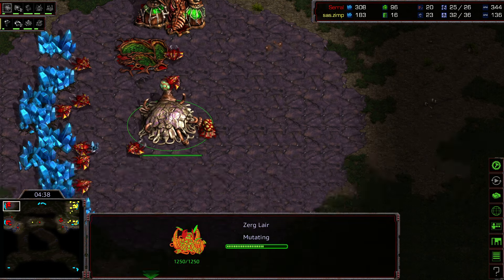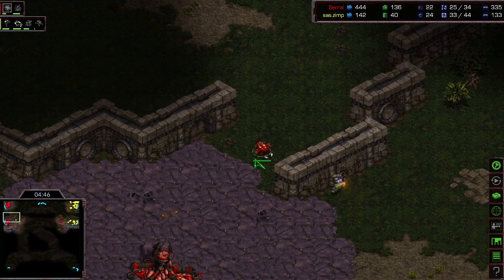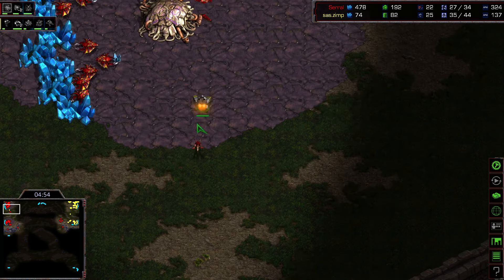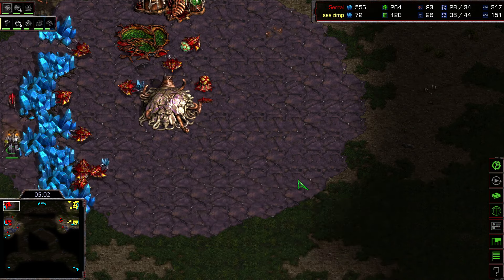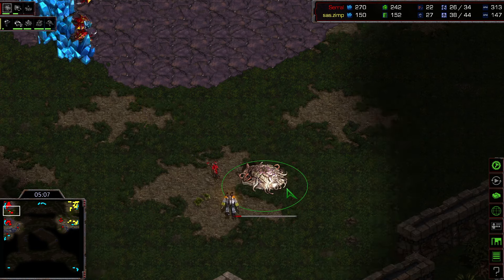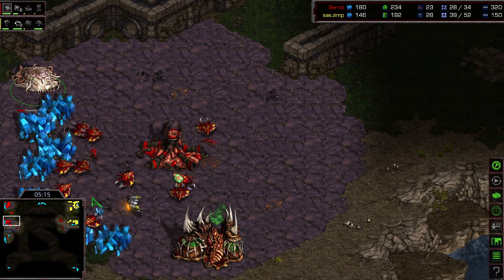Let's check Serral's main once again. Tier 2 is about to get finished, but this one sneaky SCV makes it forward. There are no Sunkens of course, and Serral tries to block the entrance but he needs some Zerglings. Only one Zergling is brought back to deal with the SCV. The SCV sees the tier 2 and is going to witness it finish, then leave the base to relay information — is it going to be a Spire or a Hydralisk Den? We also see a macro hatch for Serral, and he could hide his Spire in that location.